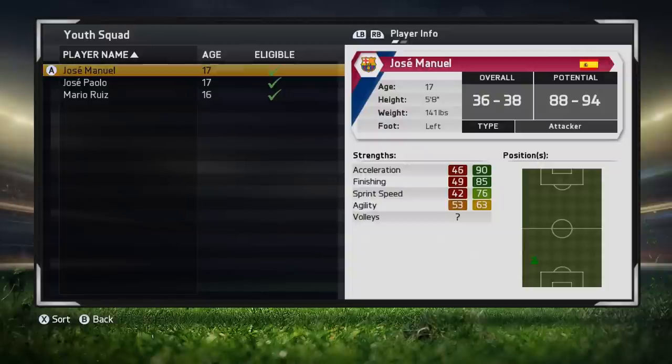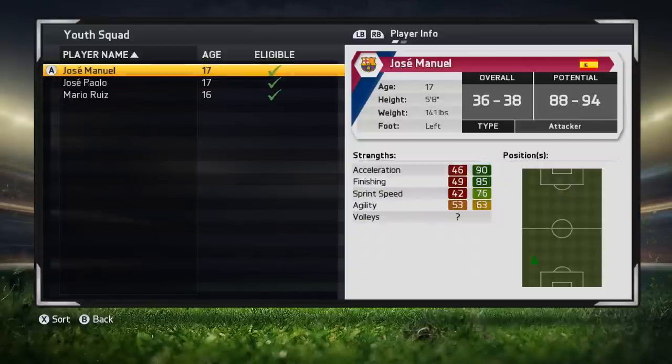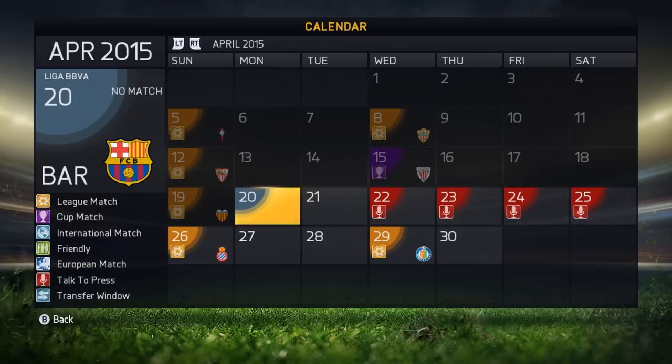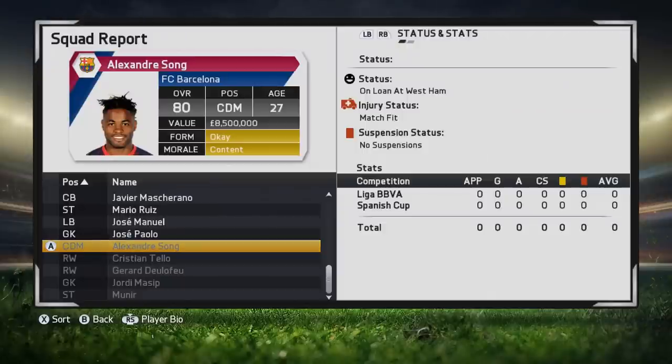We've seen what happens if you get wingers in the fullback position, but you can also get attackers in the fullback position, as you can see here, so he could be interesting when he comes out. We also have a goalkeeper with very high potential — this is the goalkeeper I posted just now, the one who had 81 to 94 potential, and he's now got 86 to 94 potential. And we also have a technically gifted striker. These players have not come out after the May academy. We're in April, on April the 20th. This is what might happen if you promoted these players without them going through the May update.